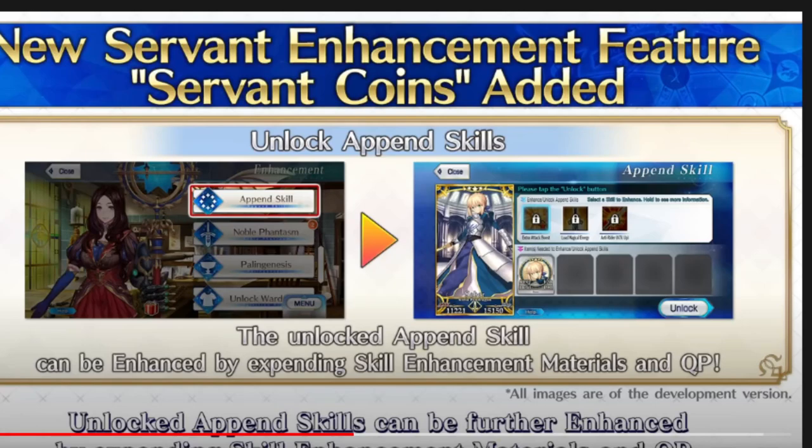Just to give some quick references to everything — for Appends and level 120 Grail coin costs: every servant has three new passive skills. Each passive skill costs 120 coins to unlock, so 360 in total. This is from someone on the FGO Reddit who's done a lot of this breakdown — I'll leave it here so you can see the full breakdown.